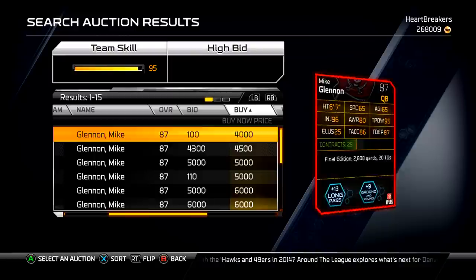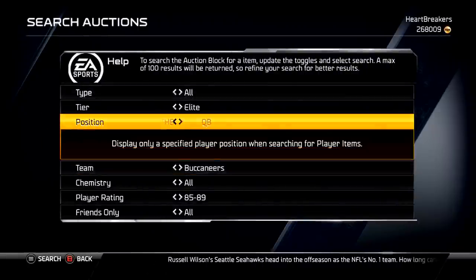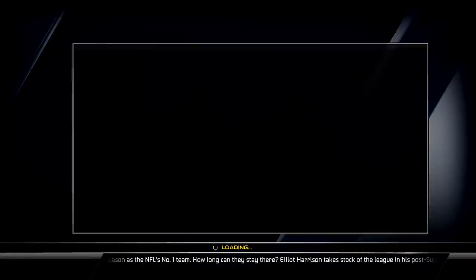Mike Glennon is the first. He's got decent stats — that 95 throw power. Injury doesn't matter, get that out of here, my quarterback's never gotten hurt. Well, actually Tom Brady got hurt. I got sandwiched — hit sticked by Cam Chancellor and Deacon Jones and it injured him. It was priceless. It was worth the injury though, because it was like a 7-game injury, so I had to use one injury thing. Not a big deal.